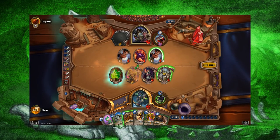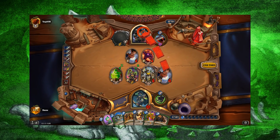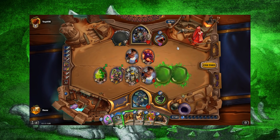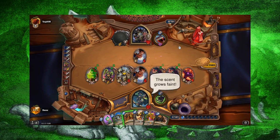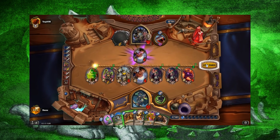In the early game, Hunter relies on Mad Scientist, traps and weapons to control and build its own board. In the mid-game, it relies on Power to Shredder and Belcher to protect the board it's created. Against aggro, Belcher can also be used to set up for Deathstalker Rexxar on curve, or set up into an Explosive Trap.